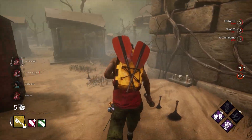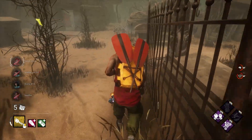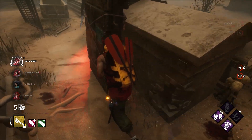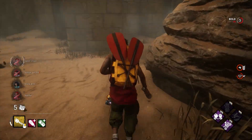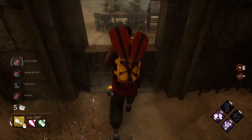Tip number one: look behind you when you run. This isn't to say that you should always look behind you steadily as you run, because you're going to slam into stuff. Just check behind you periodically to see where the killer is at while you're running. You definitely want to pin your camera forward, then backwards, and get a good mix of that so you can be aware of what's in front of you as well as behind you.